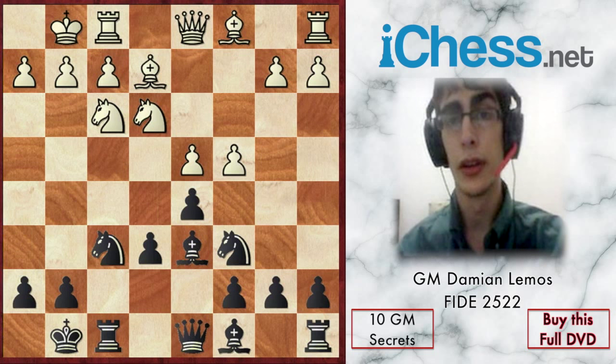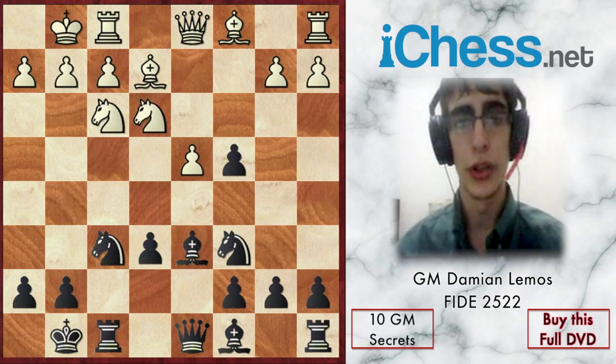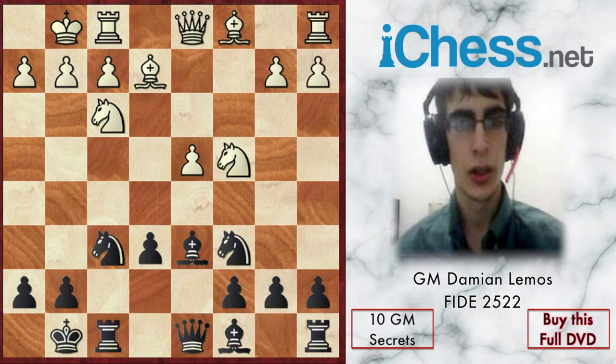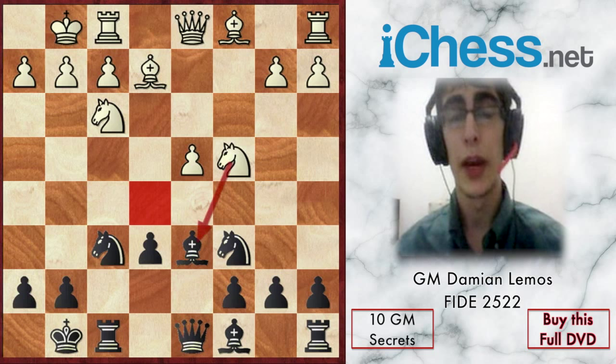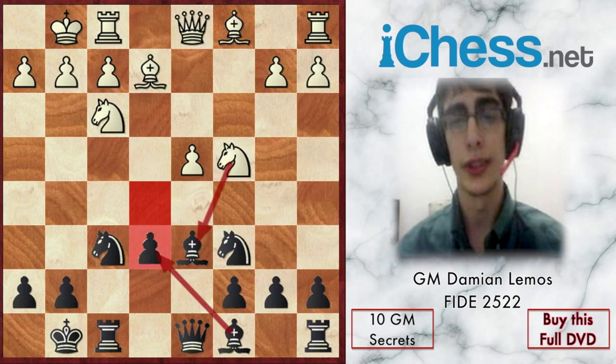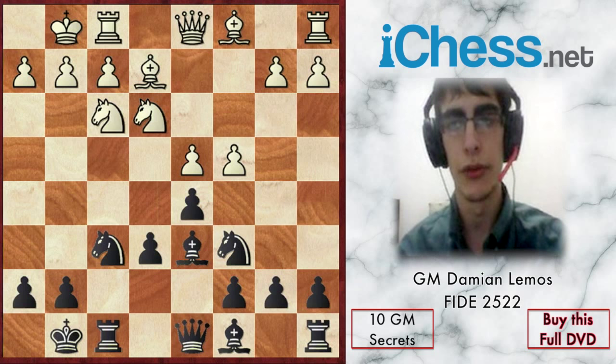Black plays Bd6. Despite moving the bishop twice in the opening, I like the move because we have a positional threat: e5 is very good for us. When we play e5 we free our position and win the center. White has to stop e5, and that is why he plays c4. e5 is not possible yet; we can try taking on c4, though knight takes controls e5 and might threaten our bishop, so I'm not taking on c4 yet.